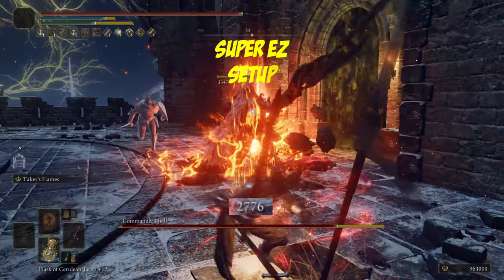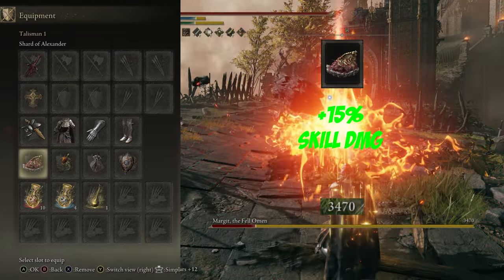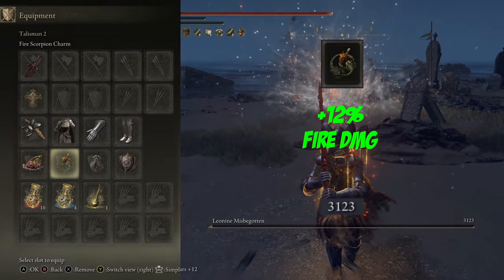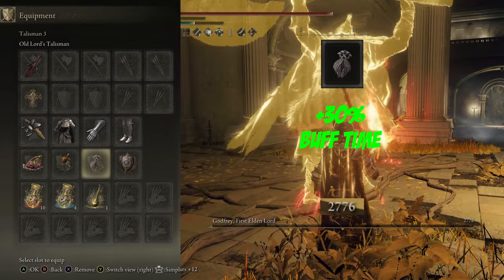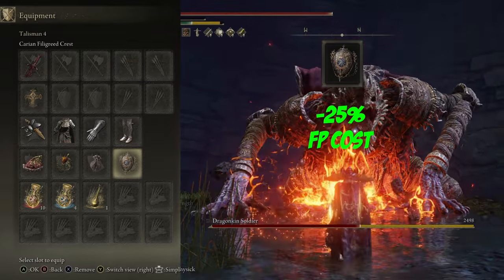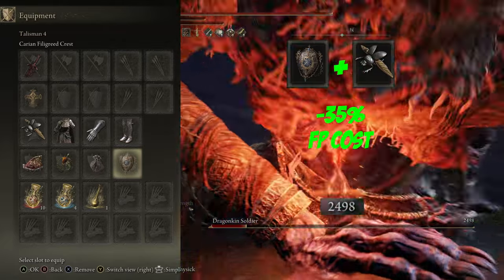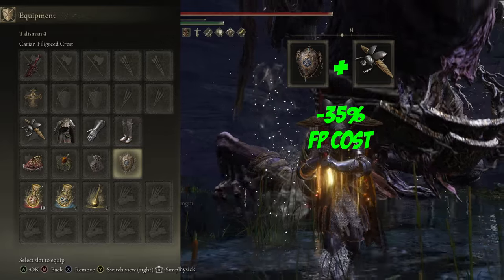Our talismans are pretty locked down with minor variations. Shard of Alexander boosting our Taker's Flame by 15 percent. Fire Scorpion Charm boosting our Fire Damage by 12 percent. Old Lord's Talisman boosting the duration of our spells by 30 percent. And Carrion's Filigreed Crest lowering the FP cost of our Taker's Flame by 25 percent. This stacks with the Ash of War Scarab for a max total of 35 percent less FP cost for Taker's Flame.